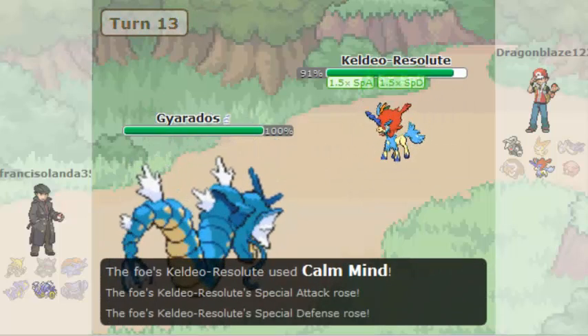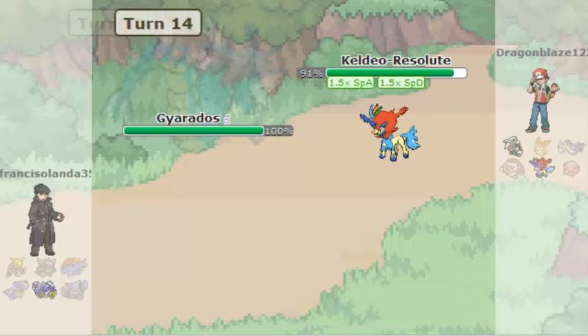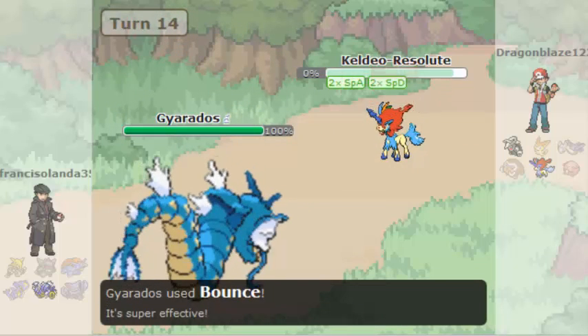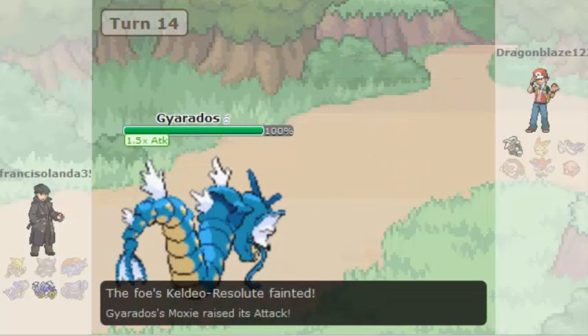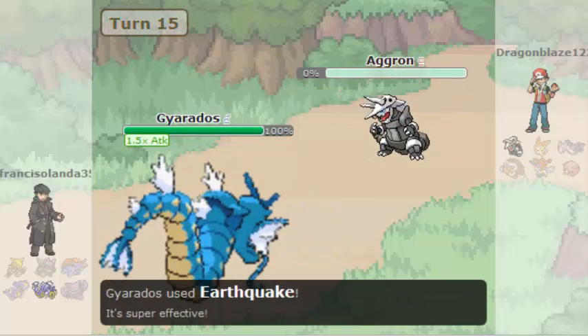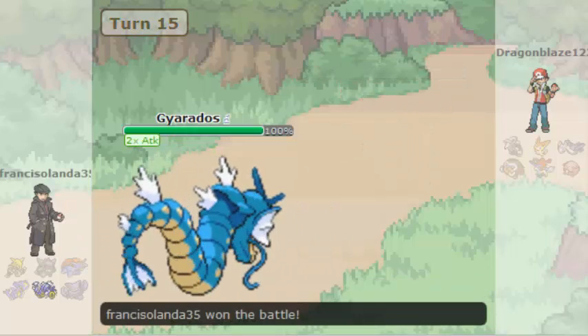I used Bounce, then the Calm Mind boosts its special attack and special defense. We got the boost twice in a row, that's a good one, and we got a Bounce off on Tornadus-Therian. And the last one is Aggron, so I used Earthquake and Dragon Claw on this opponent — Dragon Blaze, which looks like a free win.